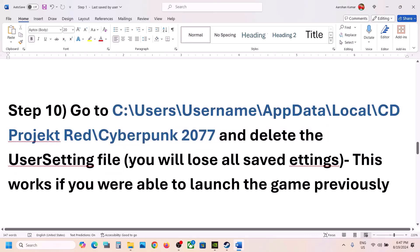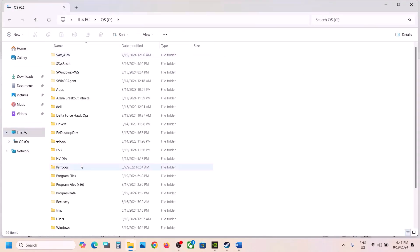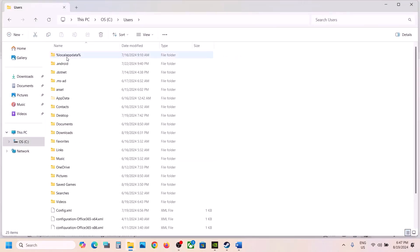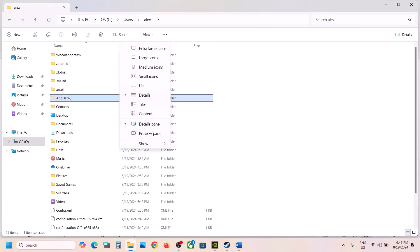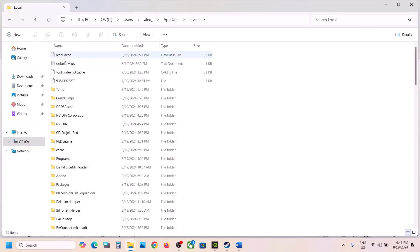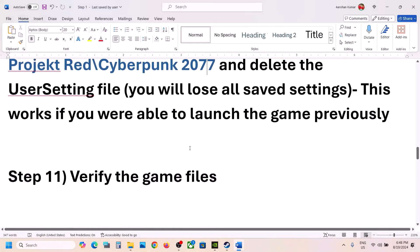The next step is to go to this location and delete the user settings file, but note that when you delete it you will lose all your saved settings. Go to File Explorer > This PC > C drive > Users > your username > AppData. If you don't see AppData, click View > Show and check Hidden Items. Open AppData > Local > CD Projekt Red > Cyberpunk 2077. Right-click and delete the user settings file. You can create a backup first if you want, then delete it and launch the game.